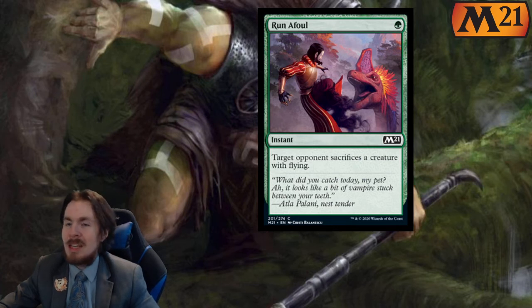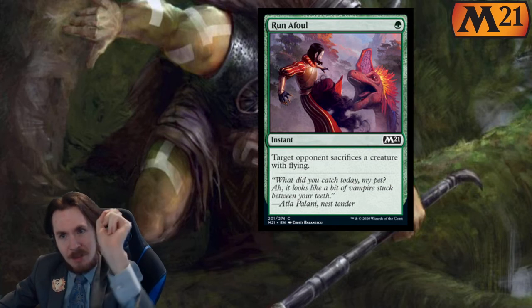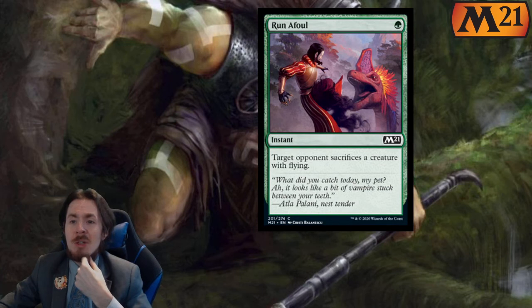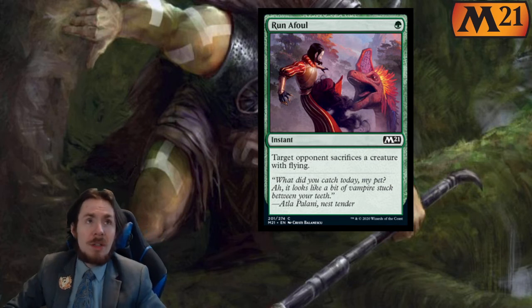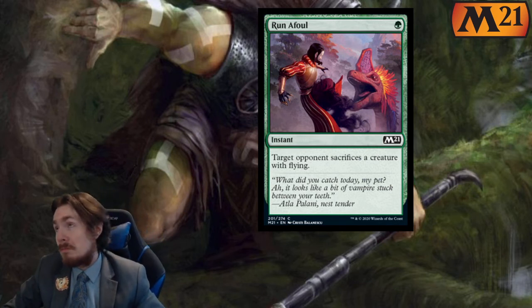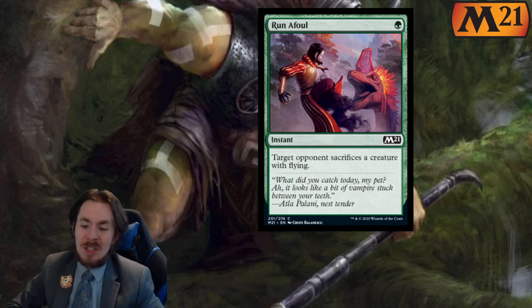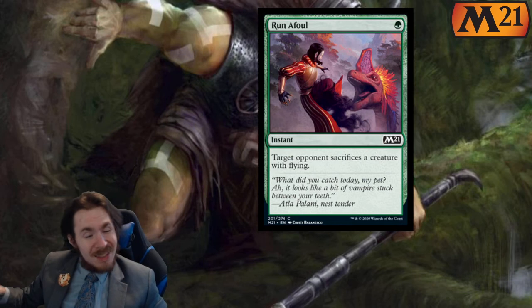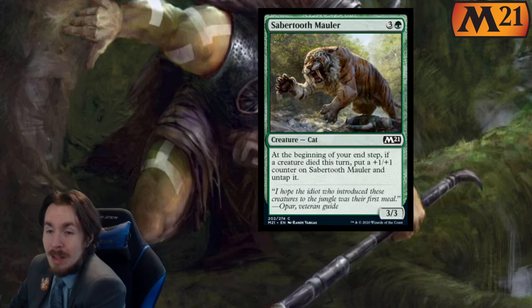Run Afoul — for 1 green instant speed, target opponent sacrifices a creature with flying. The dream here is you kill a Dream Trawler, or a Baneslayer Angel, or a scary dragon. But the card's actually complete trash — 0 out of 5 in both formats. You could sideboard this in limited, but still 0 out of 5 both ways. It's bad.